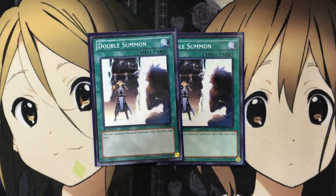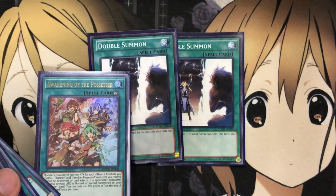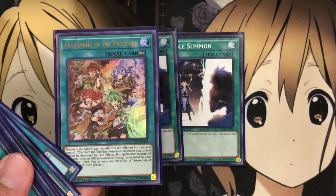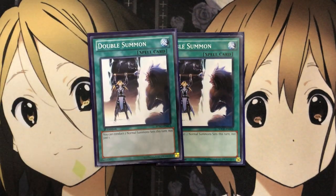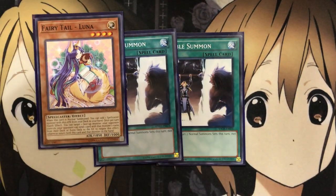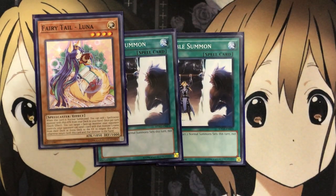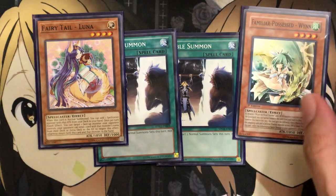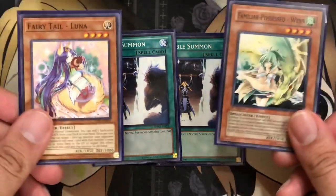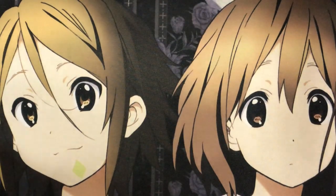To get multiples of Charmers on the field, I'm also running two Double Summon — an easy way to make use of the normal summon. You'll get draw power with Awakening of the Possessed to make up for the activation cost. For example, if you normal summon Fairy Tail Luna and then activate Double Summon, you can search with Luna and then normal summon a Familiar-Possessed onto the field. Or if you don't want to keep them for their boost, you can link summon or overlay with them.